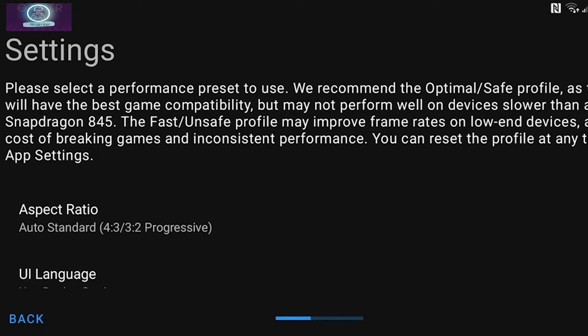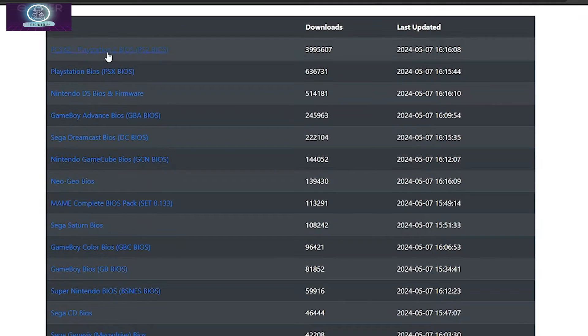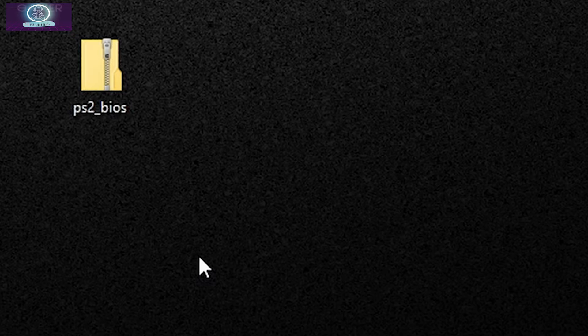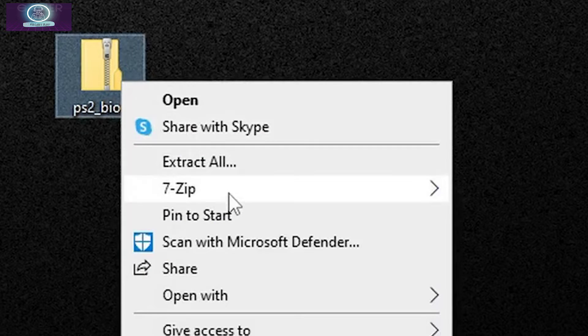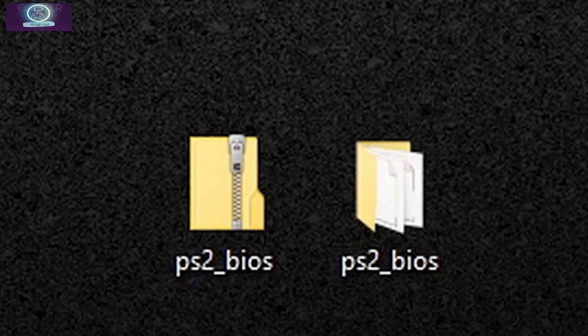On aspect ratio, I prefer the widescreen option. Stretch also works fine, but you can also choose standard, which is how the games were originally. Download your BIOS files via the PC and use WinRAR or 7-Zip to extract them. After this, connect your phone to your PC and create a folder — let's call it 'PlayStation 2 BIOS' — then move what you extracted into it.